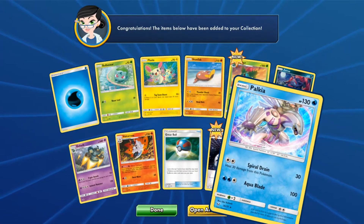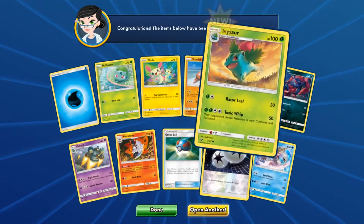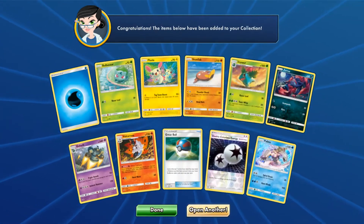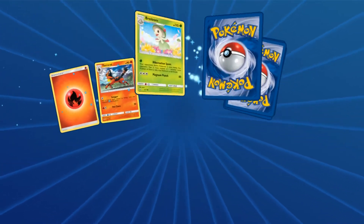The first pull we have is Palkia Hollow Rare. And again, guys, we do get a hollow in every single pack. Just want to remind you guys of that to make sure you know I'm not getting super, super, super, super awesome pulls.